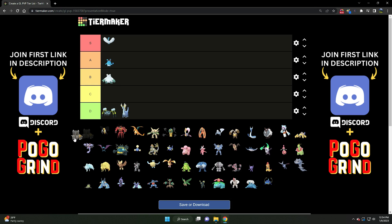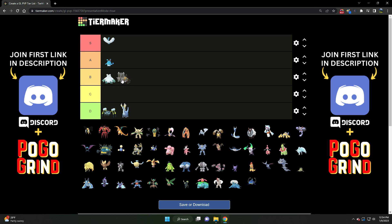Next we've got Bastiodon. It kind of floats between A and B tier, but I'm going to say A tier. The reason is because there are so many flyers in the meta right now. Bastiodon handles them beautifully. It does what it does very well, but really struggles at what it doesn't do well. It's a very inflexible Pokemon, but that insanely high stat product pushes it over the edge. It could drop to B tier — it's sort of a tweener — but we'll roll with A tier. Bastiodon handles Noctowl quite well and can hold its own against Lantern.